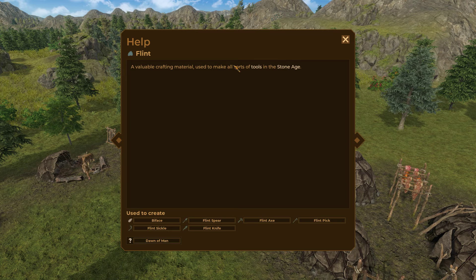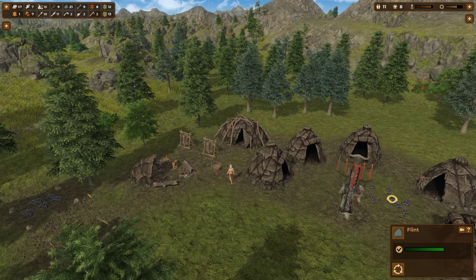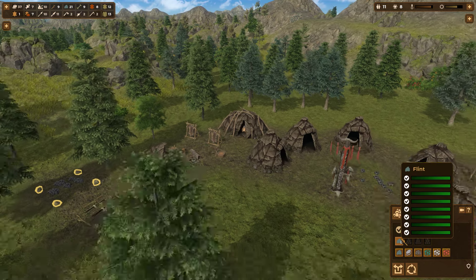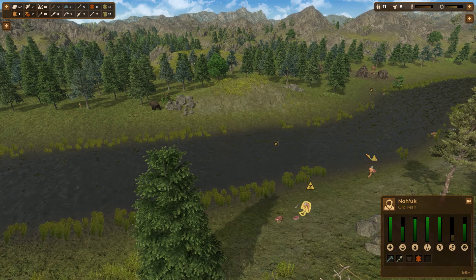How long does flint last? I guess it lasts forever, so it's okay if it's sitting out on the ground. It doesn't seem to decay - which makes sense, it would be weird for rocks to decay.